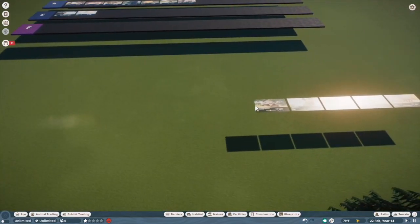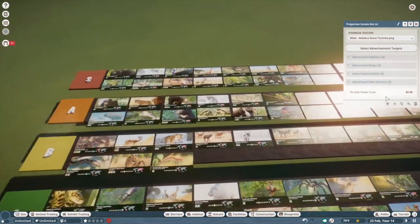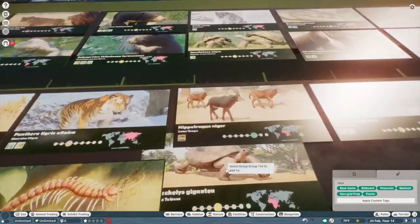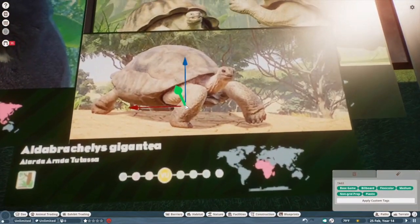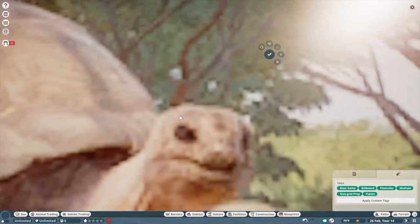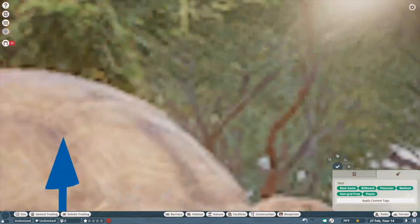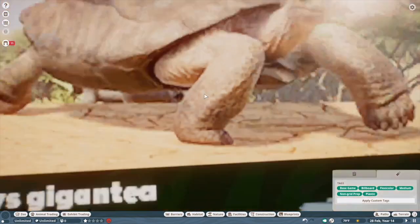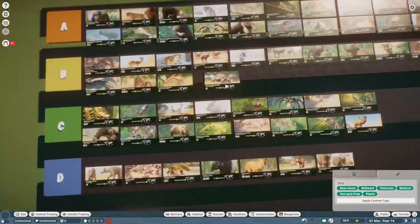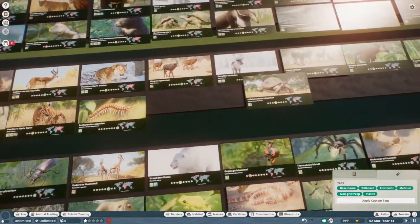Aldabra tortoise — these guys share the same issue as the Galapagos tortoise in that they're too small. But they're also just kind of uglier. It might be like this in real life, but I definitely prefer the Galapagos on an aesthetic level. We're going to put them in C tier — they're pretty underwhelming and also too small, since they get freaking enormous in real life.